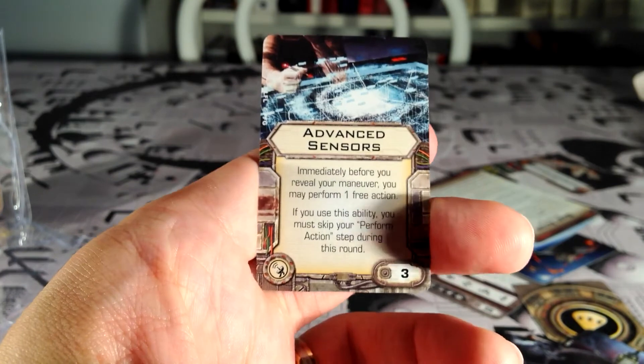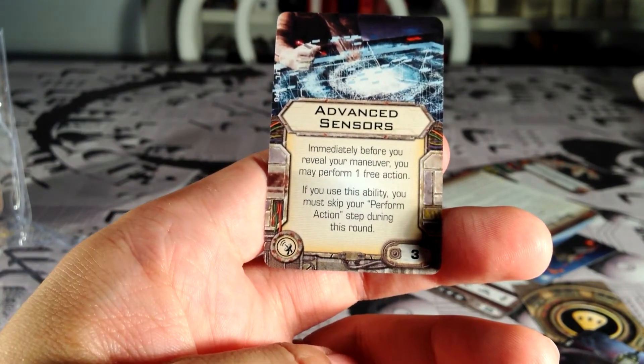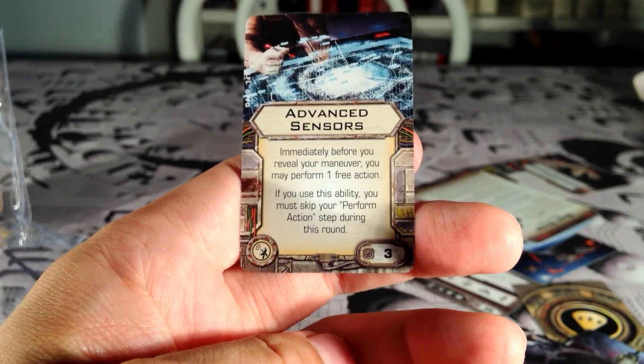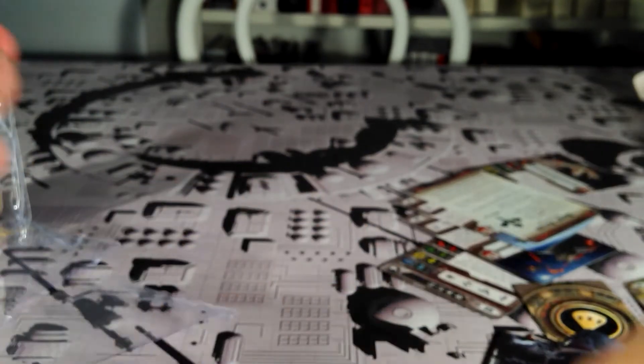And finally, Advanced Sensors. The E-Wing has system upgrade slots, and Advanced Sensors is a really, really good card if you have that slot. So those are the cards.